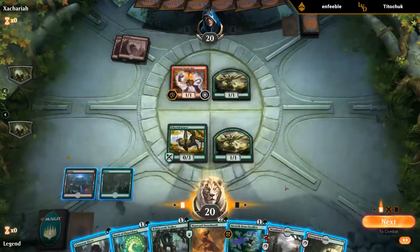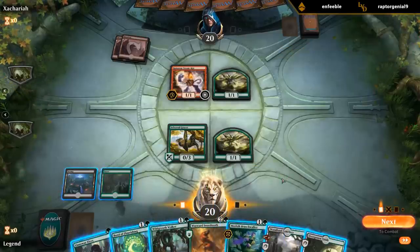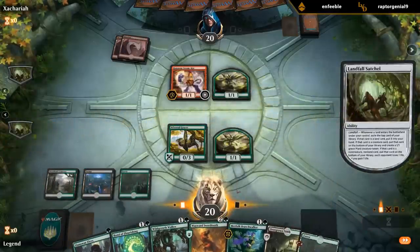This turn I could go Wild Growth Walker plus Lanowar Elves, although I'd rather go Wild Growth Walker into Branchwalker in the same turn. So for now I'll just play a Sword-point plus Overgrown Tomb. The land is great.